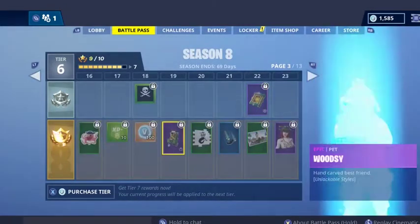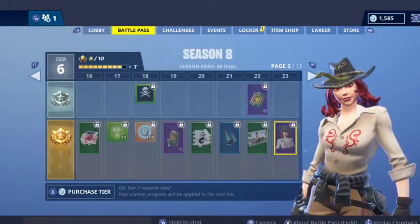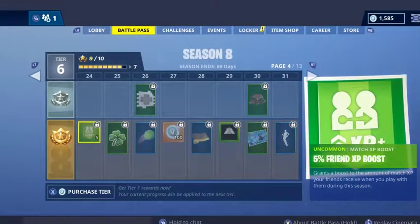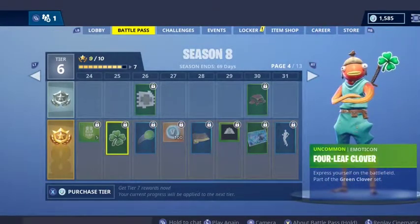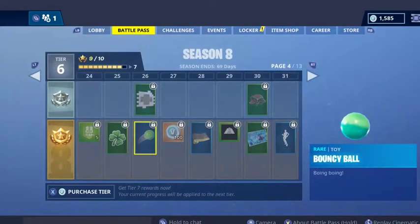Side Window — part of the Snake Pit set, so it's a female Indiana Jones. More XP boosts, four leaf clover — we're getting a lot of those, although it is Saint Paddy's Day soon so that makes sense. Bouncy ball, okay.